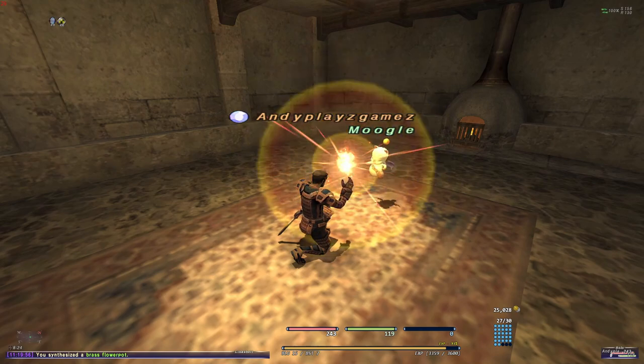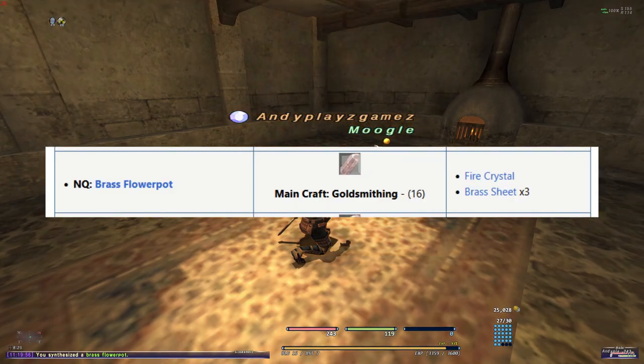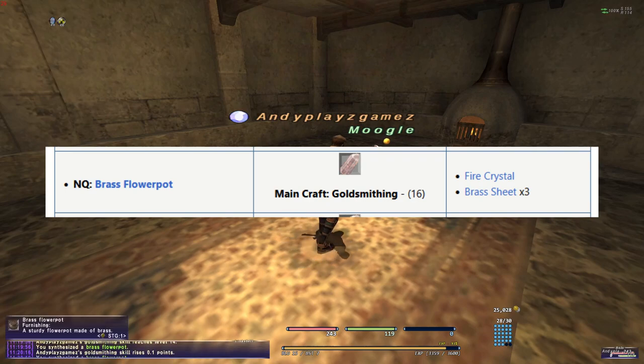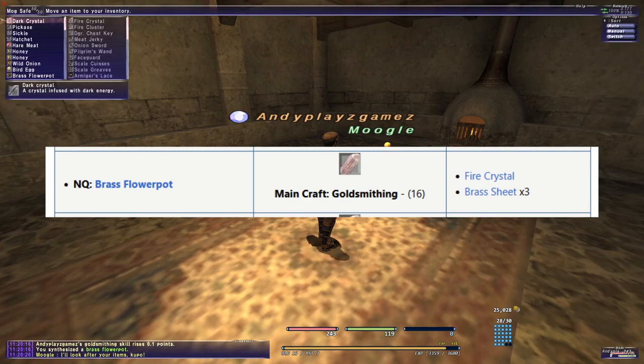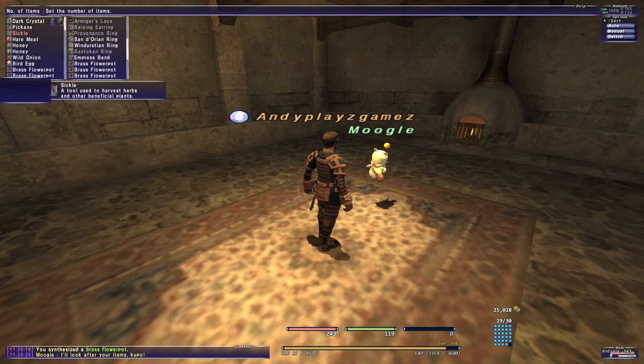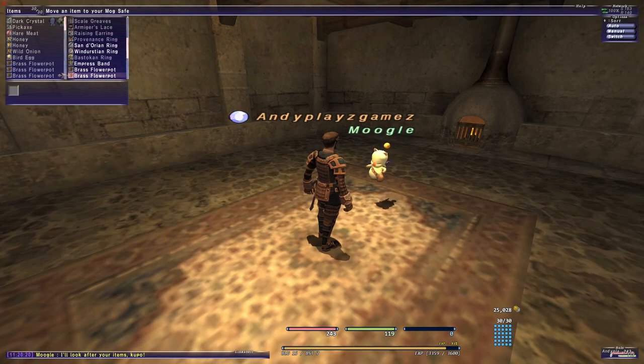Use a fire crystal and three of those brass sheets to make ten brass flower pots. Since those have a soft cap of about level 16, I would also recommend getting synth support here as well. I'm not sure what the rules are for all the servers mentioned above, so check their rules, but typically each character can have up to 10 pots for gardening each.